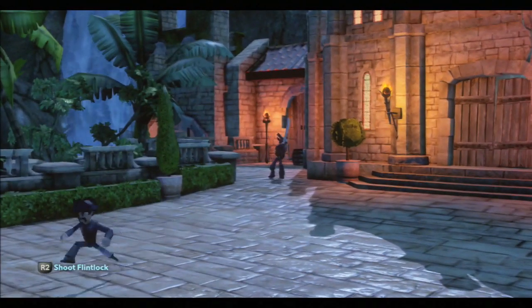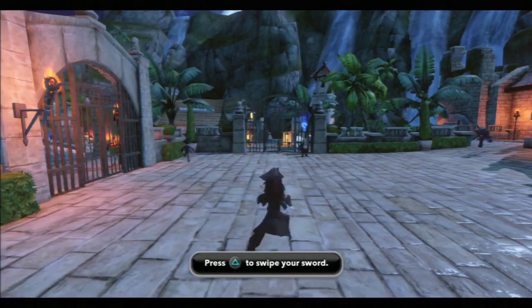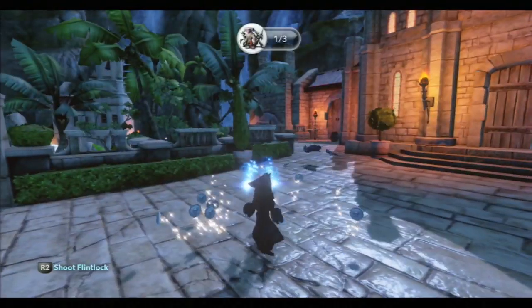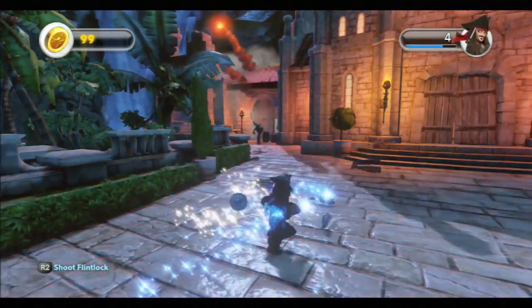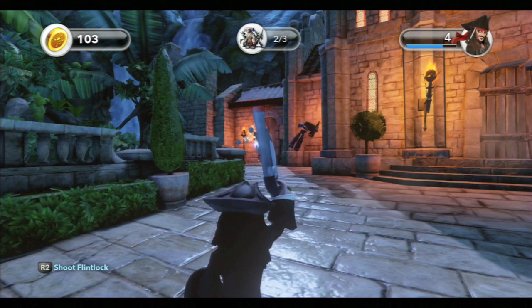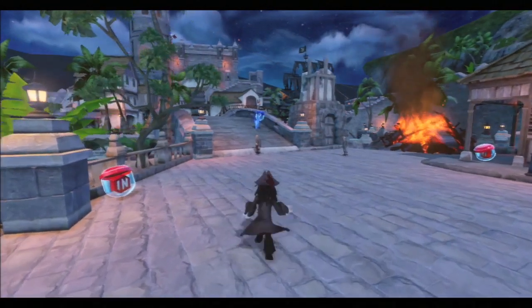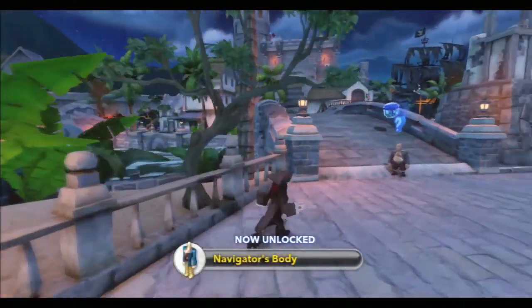Speaking of enemies, there's always opportunities to do some swashbuckling. And of course you always want to keep a look out for some extra goodies you can use in the toy box.